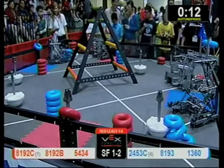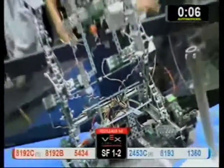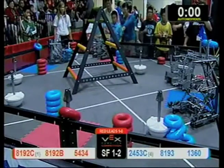We have 4 red tubes scored from our Red Alliance 8192C, doing a nice job scoring those. Looks like our Red Alliance is going to walk away with 5 tubes to 2. Unless I'm missing something, we're going to head into driver control, giving a 10-point bonus to our Red Alliance.